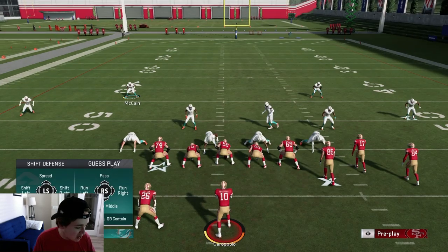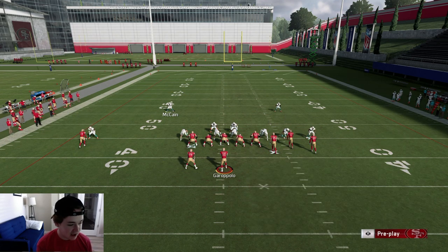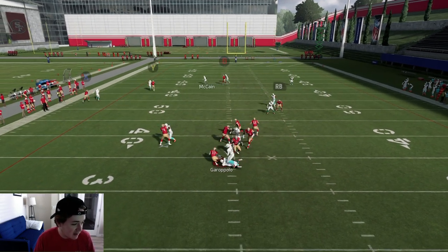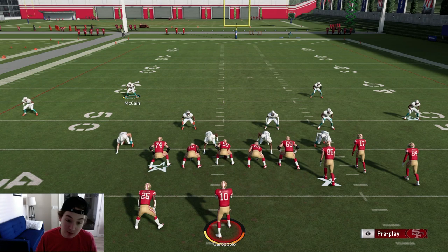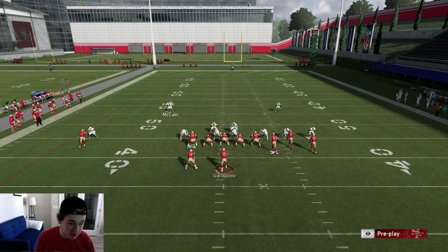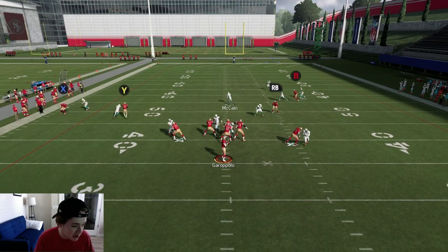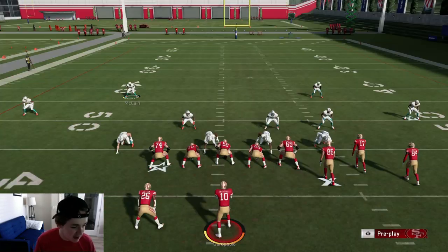Let's hop into another one of the Gun Bunch plays — Mesh Post. I'm going to come out in a very basic Mesh Post setup: we've got a wheel route, an out route, a hitch, and a post. Motion them out, motion hike — everything is going to get matched on. We don't even have to user anything. It really just comes down to whichever one is the most open, and that's the one you have to defend. Literally everything is bagged out of this Mesh Post. Wheel route matched, hitch route matched, deep post matched by the strong safety on the right side of screen — everything is bagged.